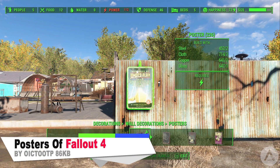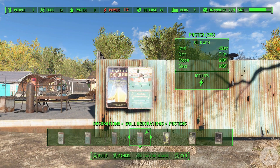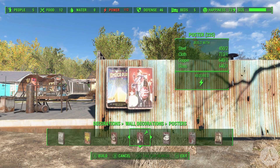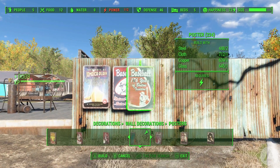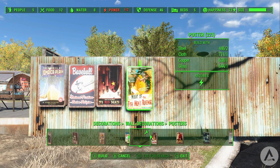Our first mod of the day is called Posters of Fallout 4. Decorate your settlement with all the posters of the game. This is the biggest version of the mod and includes all posters of the Commonwealth, posters of Far Harbor, and posters of Nuka World. Simply install this one and you can find them in your workshop menu, ready to place on all the walls in your settlement.